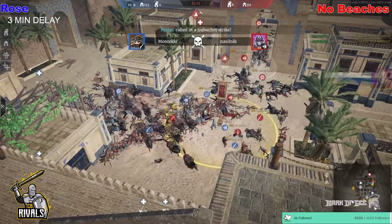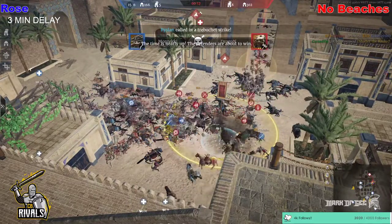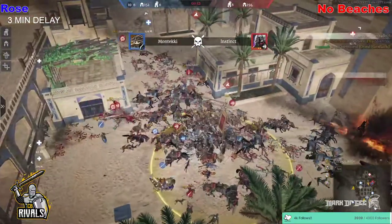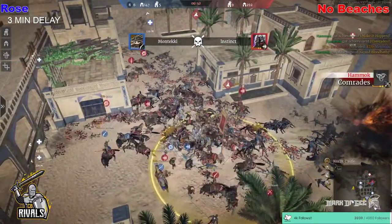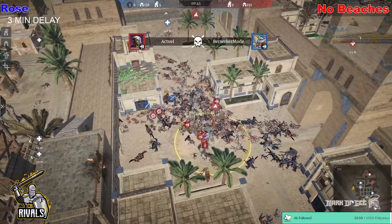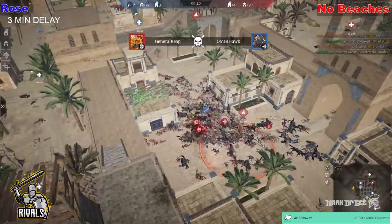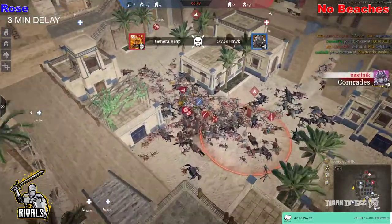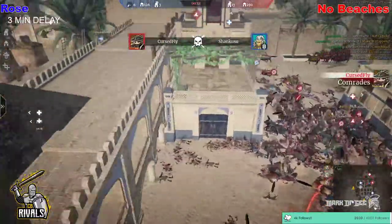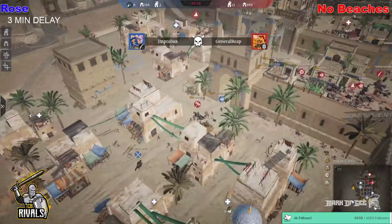Lots of Cav coming in for No Beaches — that looks like they're going to wipe the heroes on the point. Six on the attack, make that five. Looks like No Beaches are going to hold this with 55 seconds remaining. The Trebs not really doing much. There are a couple of heroes left — still six heroes fighting versus nine. But the respawn of No Beaches is coming in a lot quicker than the attacking side of Rose. All the heroes are being wiped. The Nidachi survives the longest but they're down to three heroes alive.